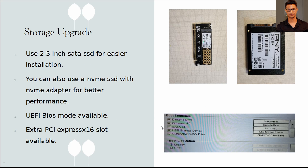For storage upgrade, for easier plug-and-play installation, you can go with a traditional 2.5-inch SATA SSD. But you can also take advantage of an NVMe SSD — a regular SATA SSD would score only about 80-something, but with an NVMe SSD you can triple the performance to around 260-270. You can do this because you have an extra PCI Express slot available.